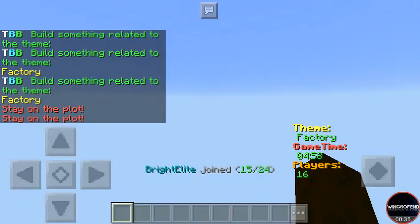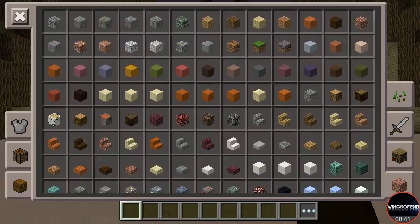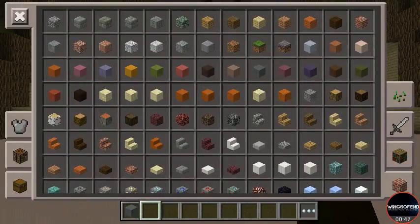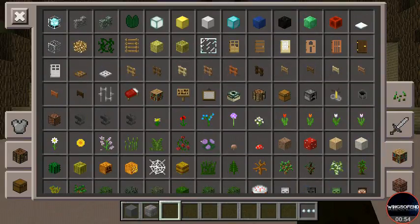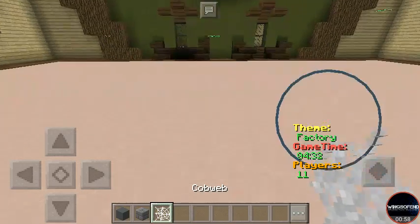This time we have to build a factory, so we are going to get some materials for it. I think I'm going to build it out of stone brick, and I'm going to grab some cobweb for the smoke.